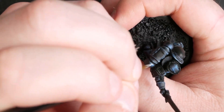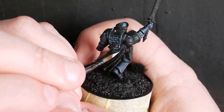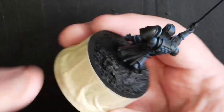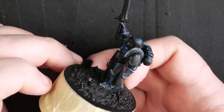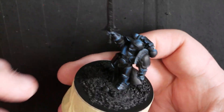If there are any areas where the entrance into the highlight is too stark, just take exactly the same color, thin it right back to a glaze, and push glazes towards your highlight until it starts to look smooth. You can see that's looking pretty striking now — we've got some really good contrast built up in those armor panels. Probably leave it there for now.